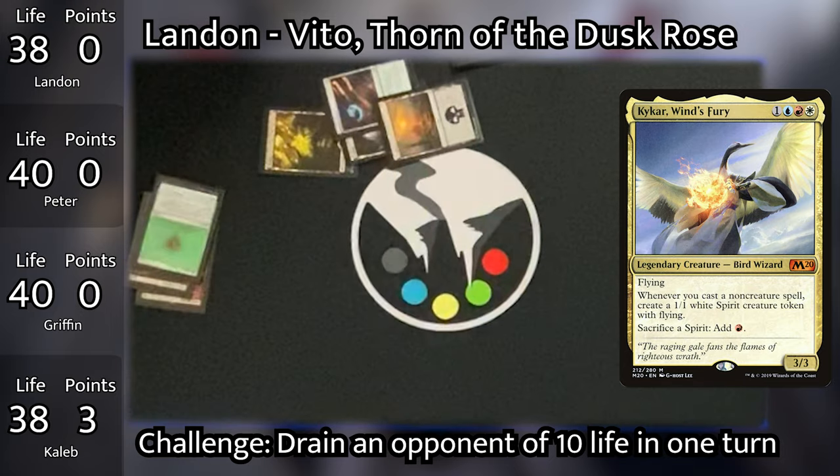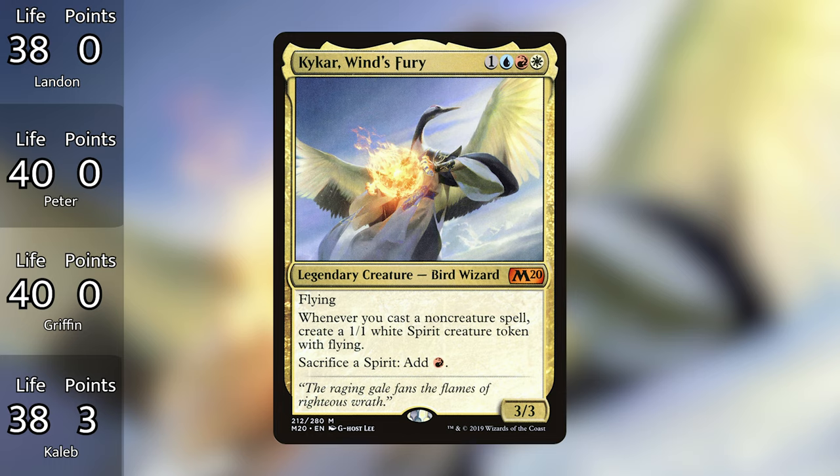Card spotlight: Kaikar, Wind's Fury. Kaikar makes spirits when you cast non-creature spells and lets you sacrifice spirits for a red mana. So expect a lot of non-creatures being cast from this Jeskai deck to fuel up some big spells later on.